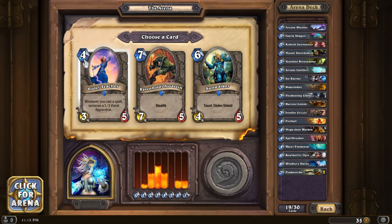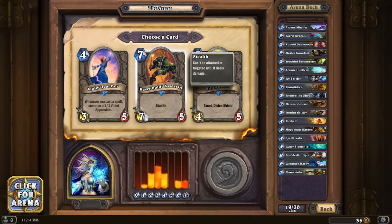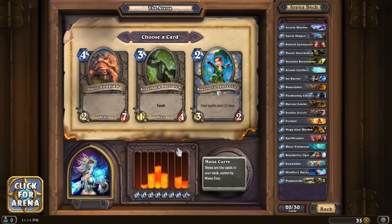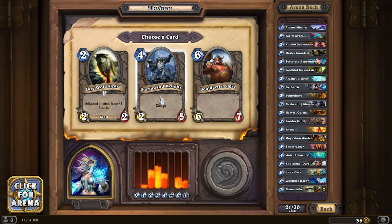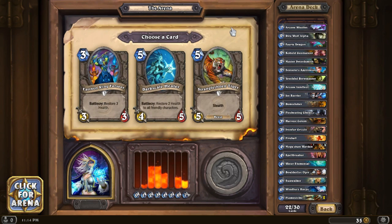Violet Teacher - whenever you cast a spell, summon a 1/1 violet apprentice. Sunwalker has taunt and divine shield, which I may grab. Ravenholdt Assassin is good with stealth and hits hard but has low health. I think I'm gonna grab Sunwalker for taunt and divine shield for late-game board management. Then I'll take Sorcerer's Apprentice so I can get spell costs lowered - we can get them at one off. Man, we have no five-mana cards.